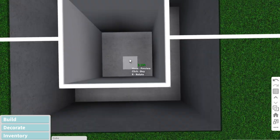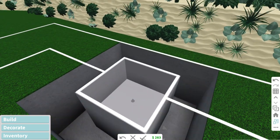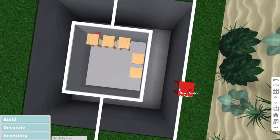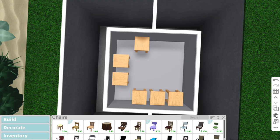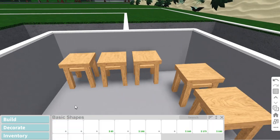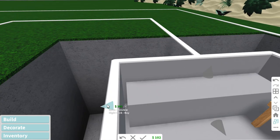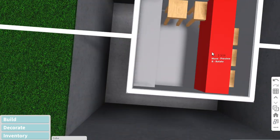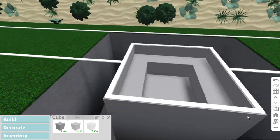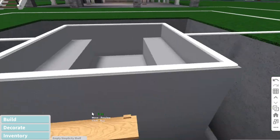You're going to want to start off with a square basic shape and size it to how tall you want the bottom of your hot tub to be. Now you're going to want to place some chairs and don't forget to rotate them so that you sit the correct way. Then take a basic cube and size it to about the height and width of the chairs and put them over them, so now you have your hot tub bench.